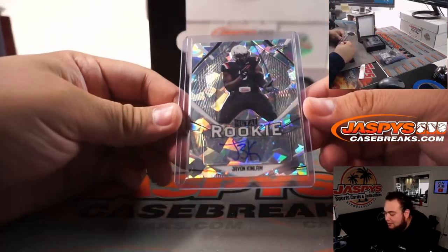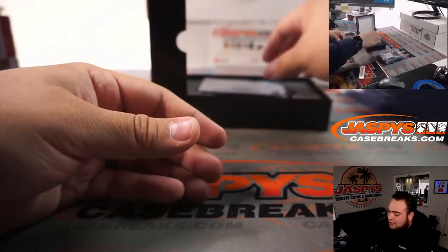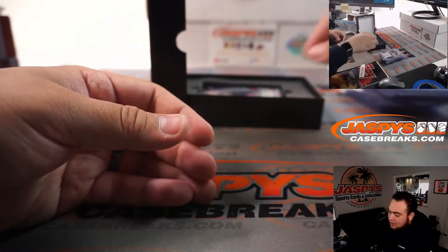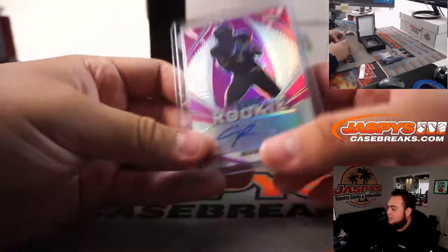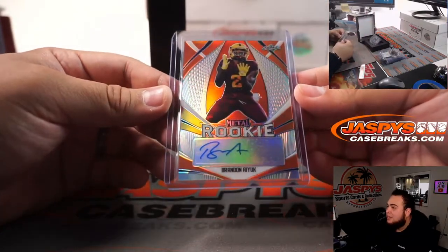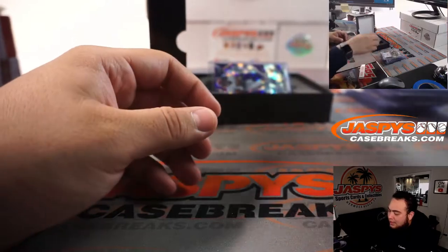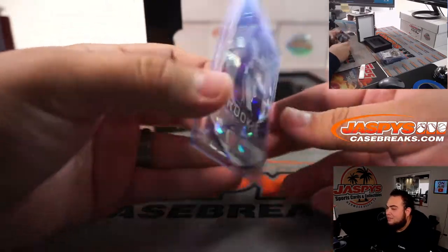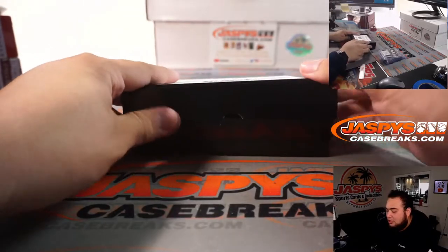Last box: I've always liked this photo of Javon Kinlaw — pretty cool — 22 out of 35. Gavin Lux, 6 out of 20. We got Jalen Rager, 10 out of 15. We have a Brandon Ayuk, 2 out of 5. And last but not least, how about a little Tua Tagovailoa, number 7 out of 10. And there you go guys — that should be 25 hits.